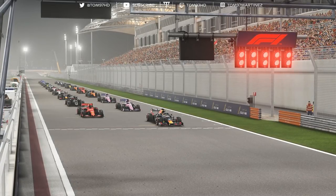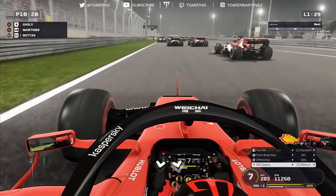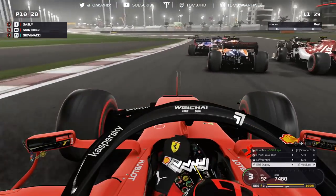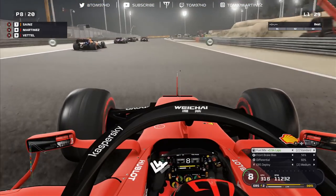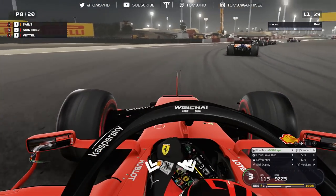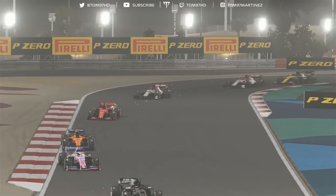Right, here we go — the lights are coming on at Bahrain. Can we get a good start? Five lights are on and away we go — it is a good start from us, though picking up a lot of wheel spin in the second phase. We're going to go to the outside into turn one. Gasly making a move in the Alfa on the inside, but we're going to go all the way around the outside and recover the position. Sebastian Vettel a bit slow off turn two. We're now behind Carlos Sainz in the McLaren.